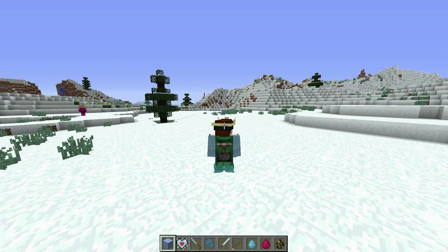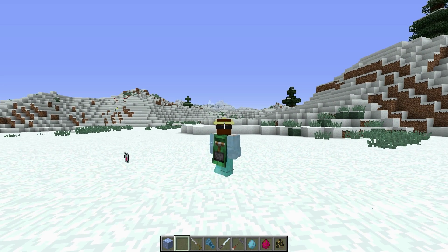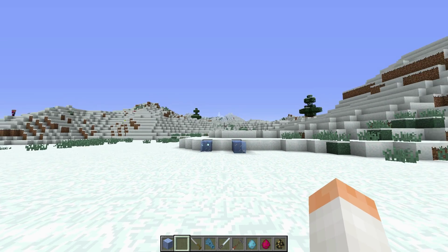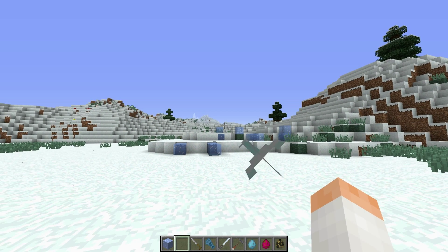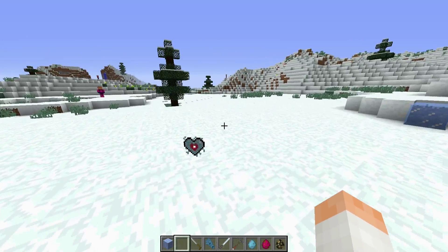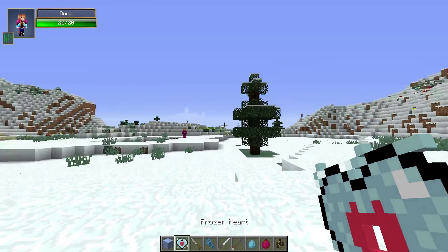I'll get to that in a moment. Ice heels. Now this armor is better than diamond armor, and when you have an empty hand — watch this, cha-pow — you can shoot ice out of your hand, and it's infinite, it doesn't cost anything, and it does actually quite a bit of damage.